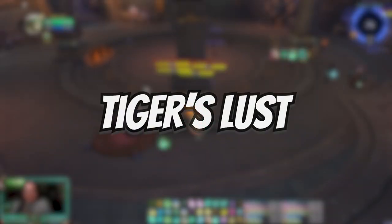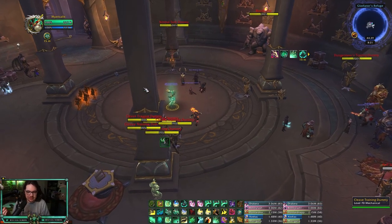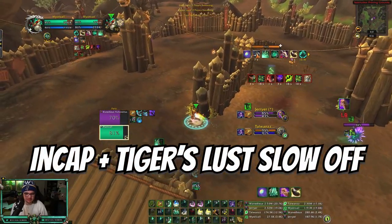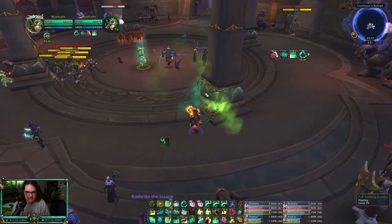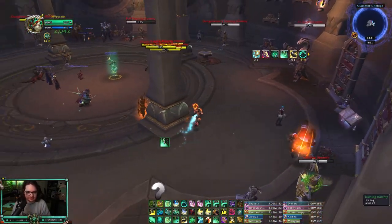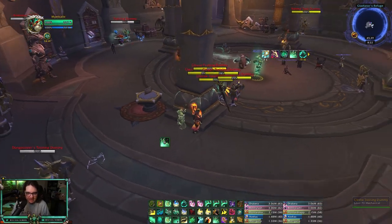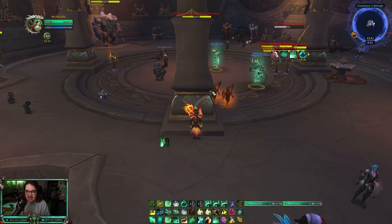The final tip: do not waste your Tiger's Lust. It's a small detail but it keeps you alive. When demon hunters use throw glaive on you, they slow you by 50 percent. Instantly Tiger's Lust yourself and get around the pillar. You should always be close to a pillar, but if you get slowed, Tiger's Lust yourself — I have a macro, I'll put it in the description, that targets yourself — and run around the pillar. They kind of rely on that slow, especially after getting CC'd for a while. Once you get around the pillar, throw a ring of peace on the corner and dodge them.